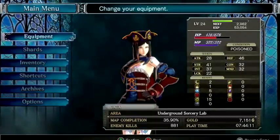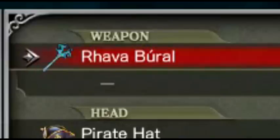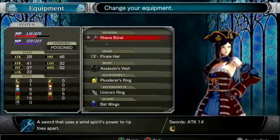The sword itself is called Rawa Buro — please pardon my pronunciation. I don't know how to pronounce it correctly, but it's OP nevertheless.